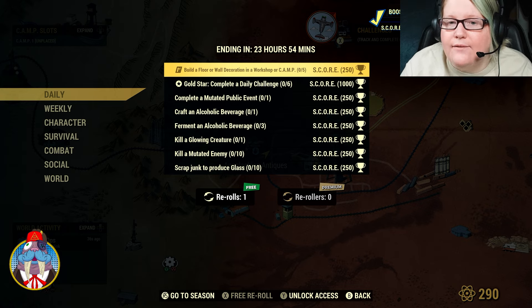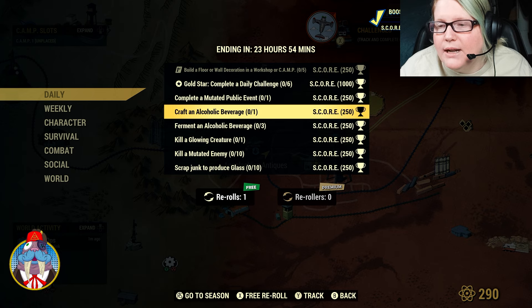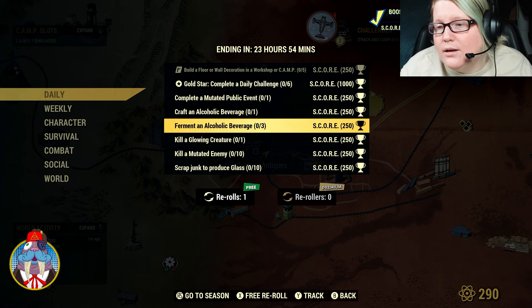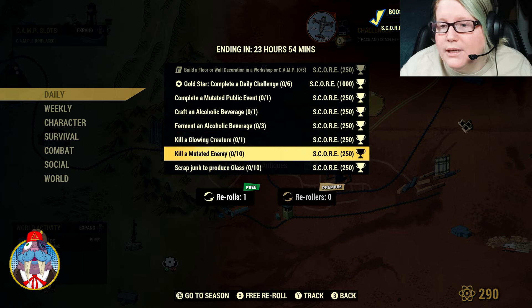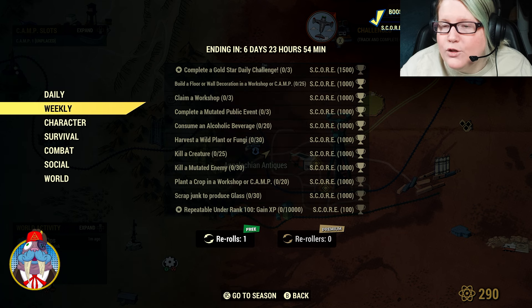For our dailies, we have a Fallout 1st challenge to build a floor or wall decoration in a workshop or camp 5 times. Gold Star: complete a mutated public event, craft an alcoholic beverage, ferment 3 alcoholic beverages, kill a glowing creature, kill a mutated enemy, and scrap junk to produce 10 glass.